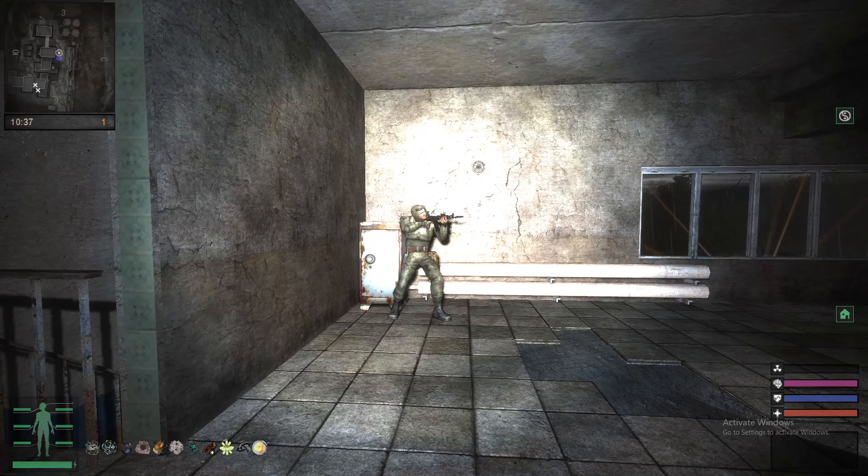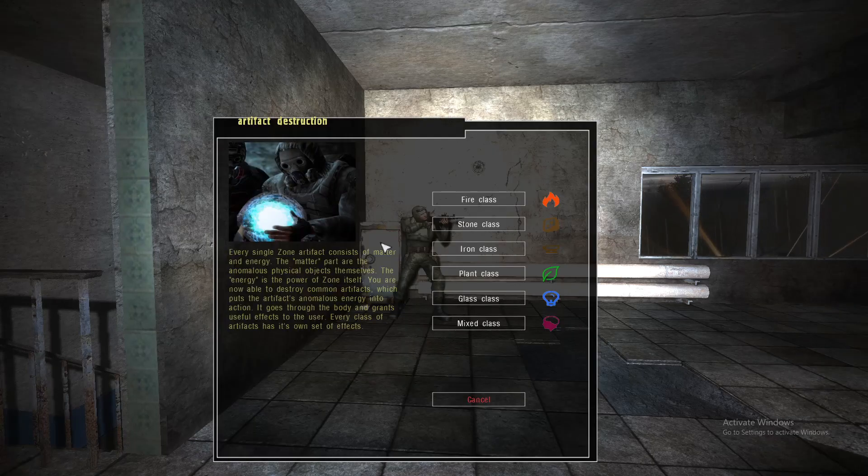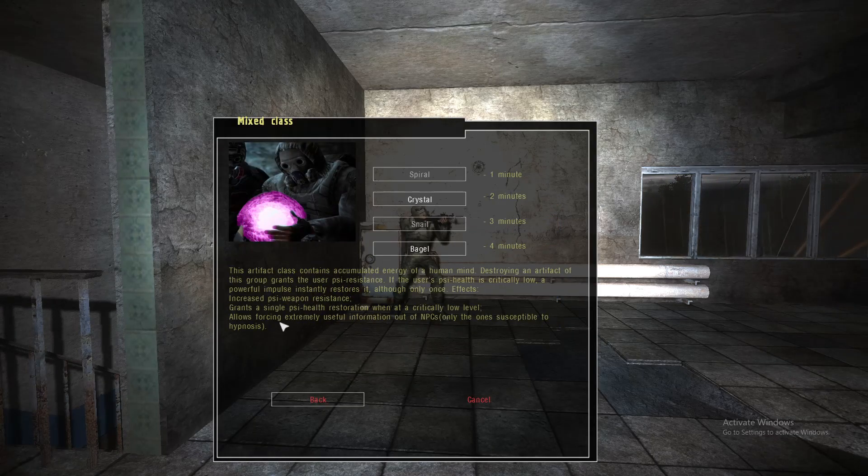As part of the artifact activation system in Stalker Gold Sphere, you're able to use the mixed class artifacts to force extremely useful information out of NPCs — only the ones that are susceptible to hypnosis. So let's try it on Yuri right here.